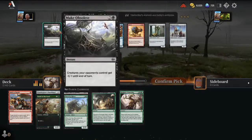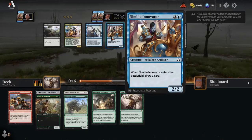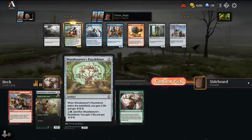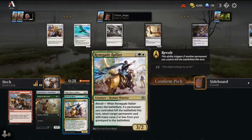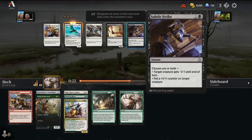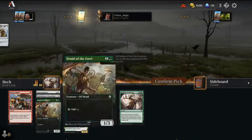Here we can take a Renegade Rallier or a Nimble Innovator. Nimble Innovator is fine — blue-green is an energy deck — but I think I like Renegade Rallier. You can sacrifice a Puzzle Knot and return a Puzzle Knot. Now we can get an Eddy Trailhawk. Settle Strike is still in the pack, which is surprising — it's an amazing combat trick, kill something and have your creature survive. Built to Last is fine, but we'll just take the Eddy Trailhawk.